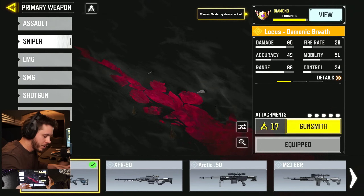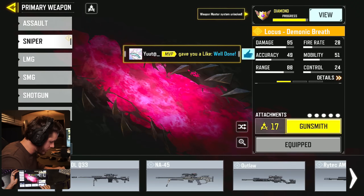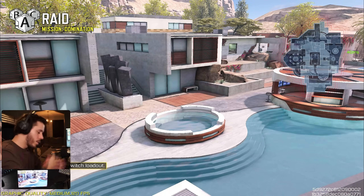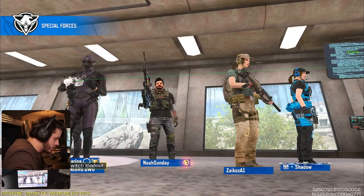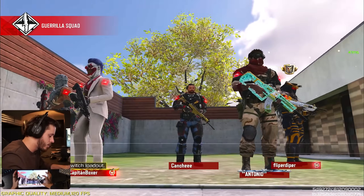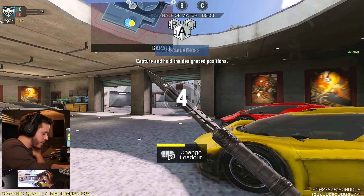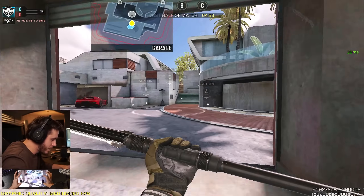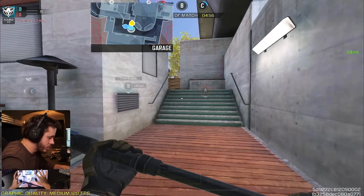Let me run it back one more game, and this time we're actually going to swap out the Locust for what I think is the best sniper in the game — the Tundra. We're back here on Raid, once again with the domination match, with the Tundra in hand. I haven't used this gun in a very long time, honestly since it got its first nerf. One of the big downsides I'm already noticing with the Tundra in comparison to the Locust is the sprint to fire speed is significantly slower.